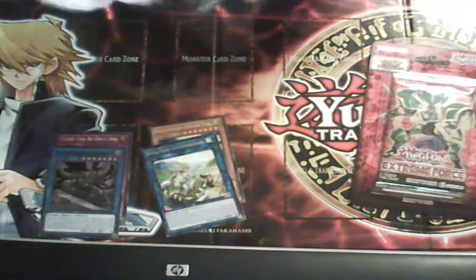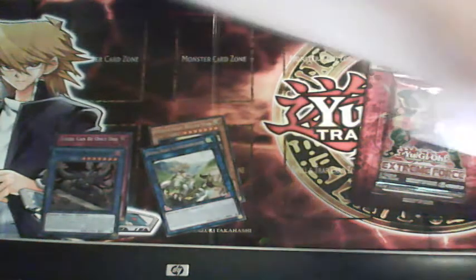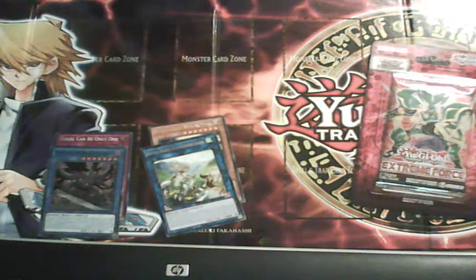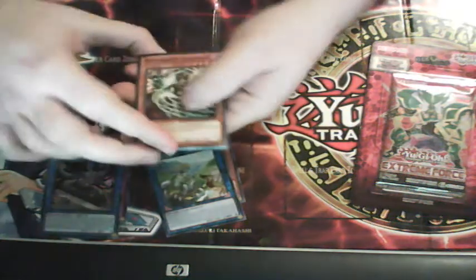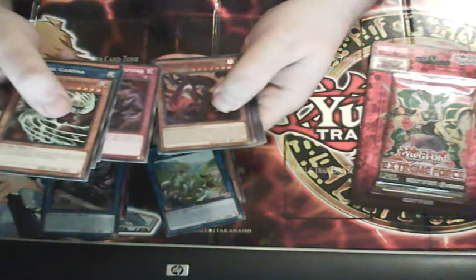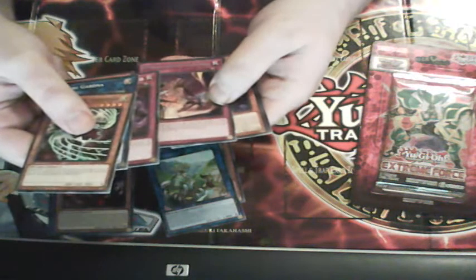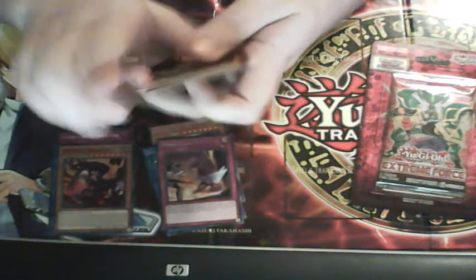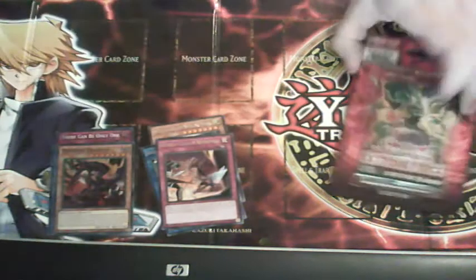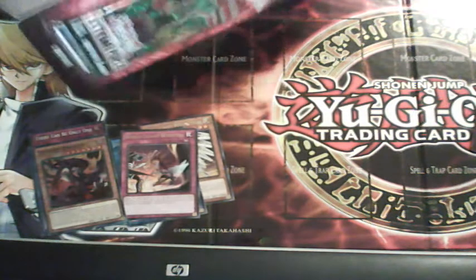Let's see... a Puppeteer or something. And one of the dinosaur cards — I don't know its name but it's a good card. And a World Legacy card — yeah, here we go. I guess World Legacy cards are like cheaper expenses? I don't know, let me know in the comments.